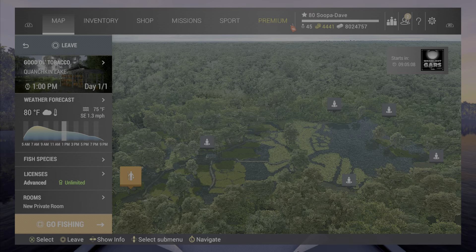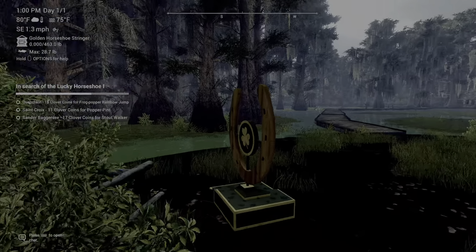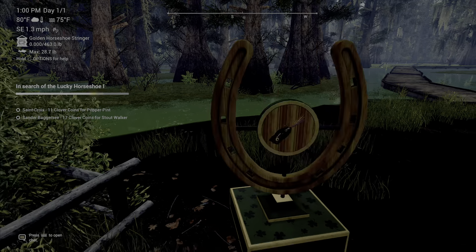At Quachkin Lake, just spawn at Good Old Tobacco and it'll be right in front of you for the Rainbow Jump Frog.